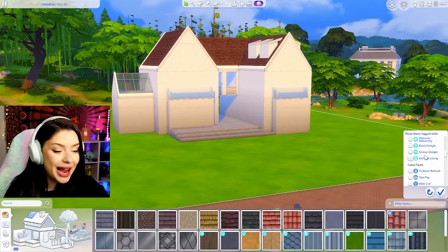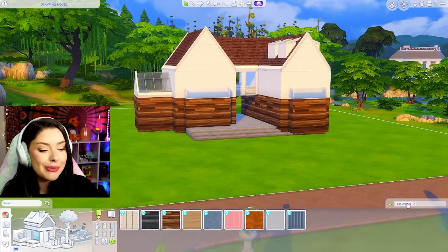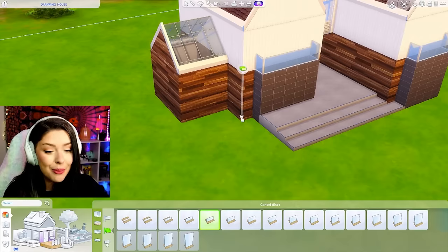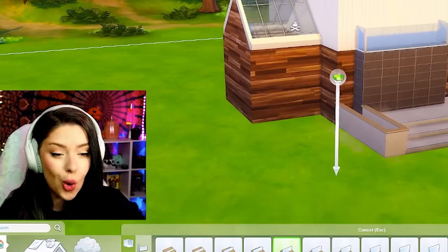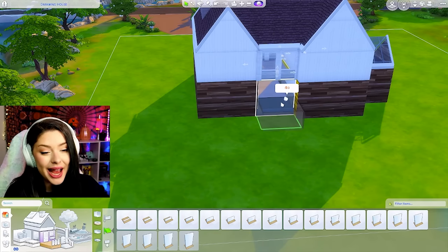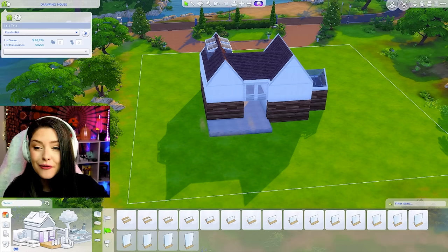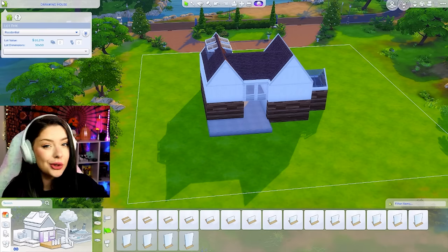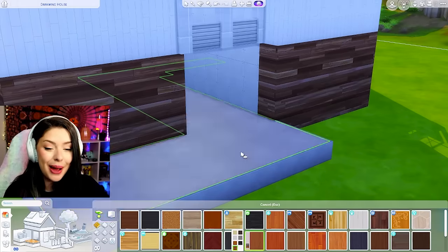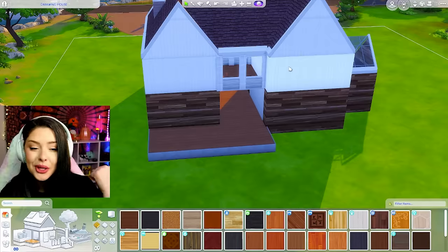I'm picturing Eco Lifestyle wood for the bottom floor and then maybe white paneling for the top floor. I'm also gonna build a little shrub holder right there for my landscaping. I'm building on a very big lot — a base game lot in Willow Creek, a 50 by 50. I want to make sure we take up the whole space for the backyard, especially since I can see the Sims spending a lot of time here. I really want to focus on that bonding between these two besties.